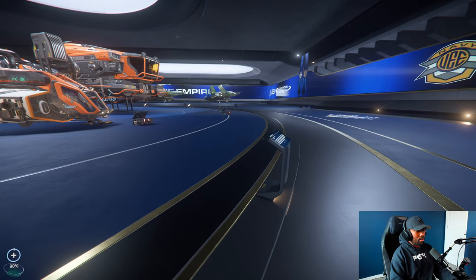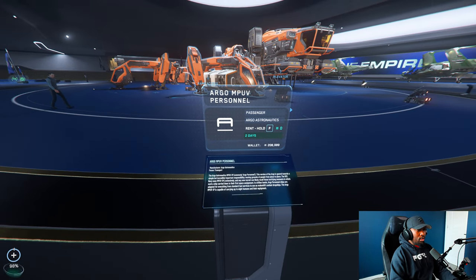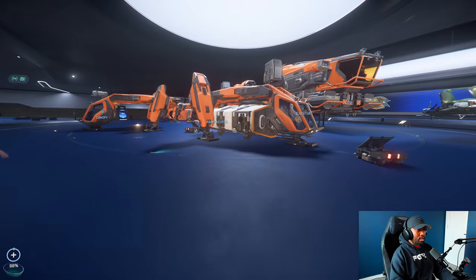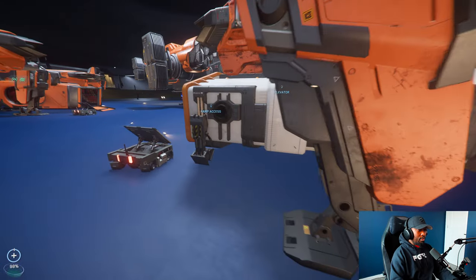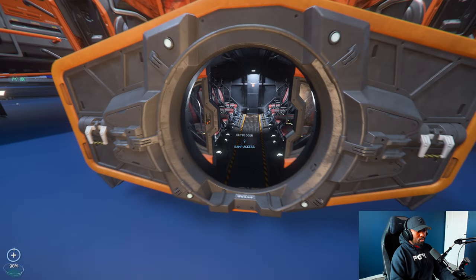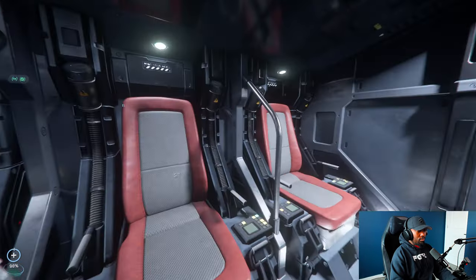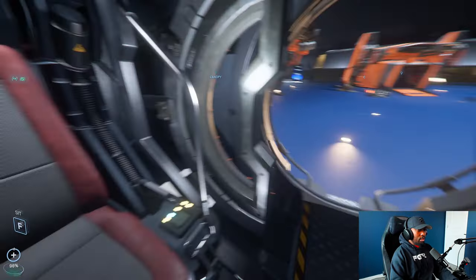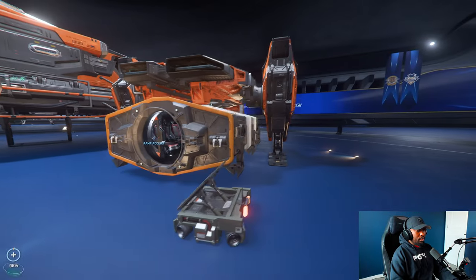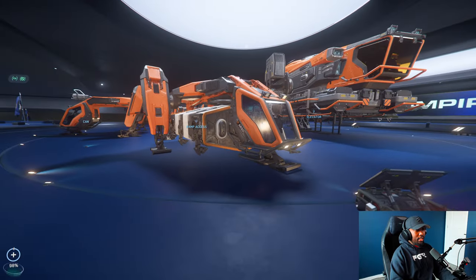The last one we're already familiar with — this is the Argo MPUV Personnel, where you can carry people inside and take them wherever they need to go. You have to crouch to actually fit in, but it seats about eight people plus your pilot.